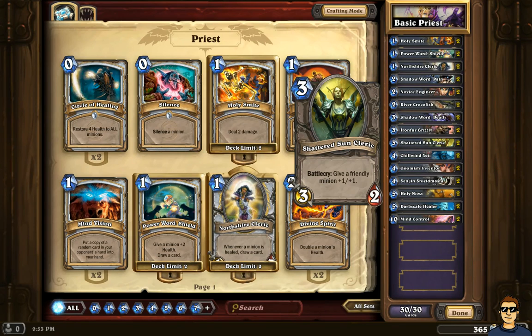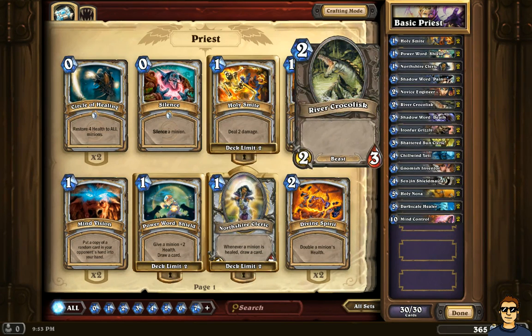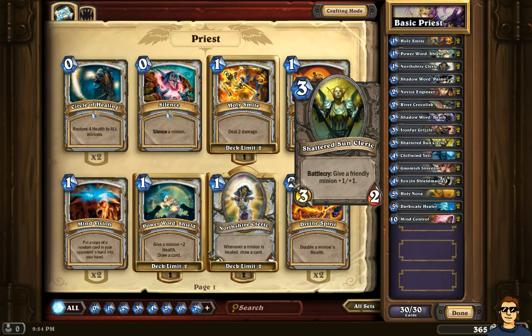Another very important card that a lot of people use in many builds is the Shattered Sun Cleric. The Battlecry — when you put it into play — gives a friendly minion plus one attack and plus one health. That is amazingly powerful. Imagine a River Crocolisk with plus one plus one: it becomes a 3/4, which is tough to kill and does a lot of damage every turn. This card is one of the favorites right now — it's only three mana, and the creature itself is a 3/2. I have two of those.